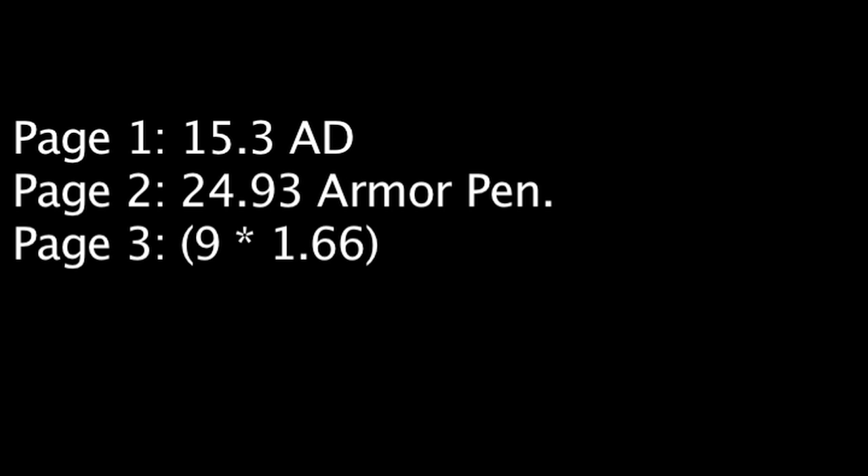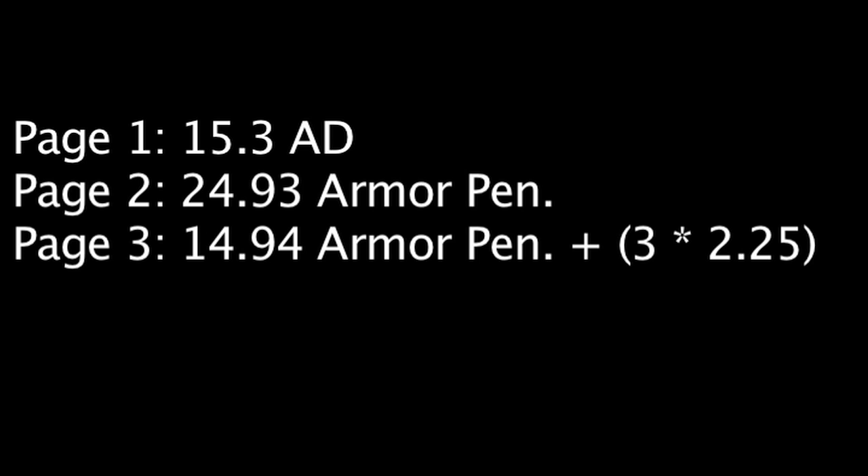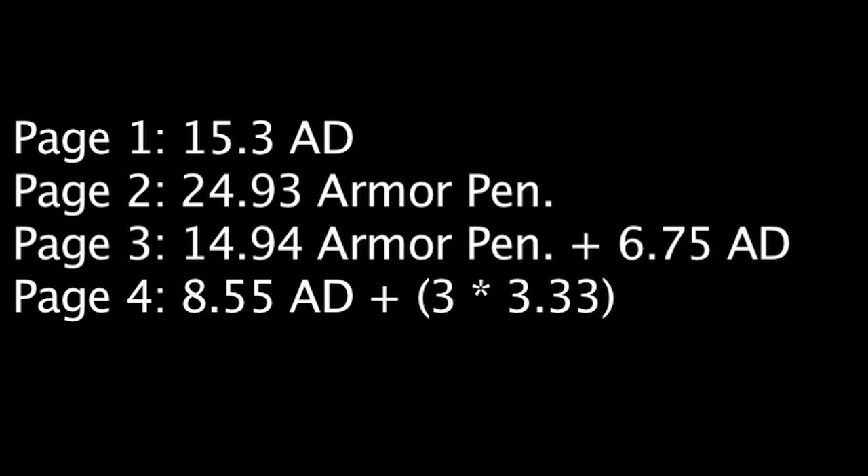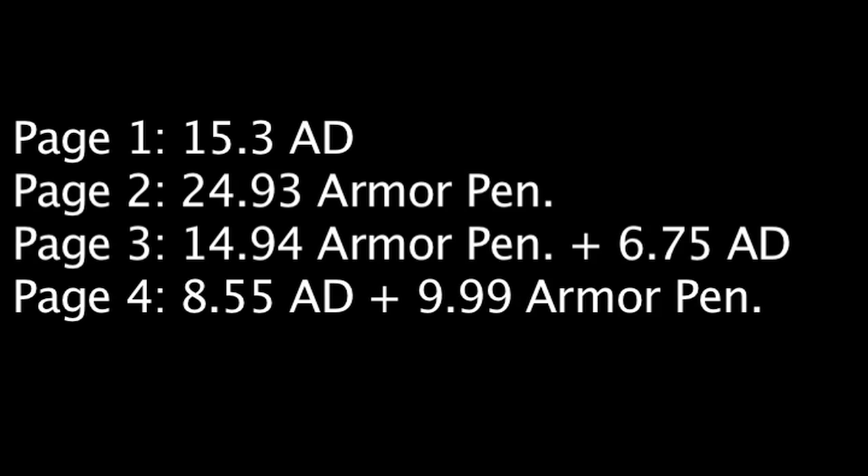Rune page 3 has 9 marks of desolation and 3 quintessences of strength, for a total of 14.94 armor penetration and 6.75 attack damage. Rune page 4 has 9 marks of strength and 3 quintessences of desolation, for a total of 8.55 attack damage and 9.99 armor penetration.